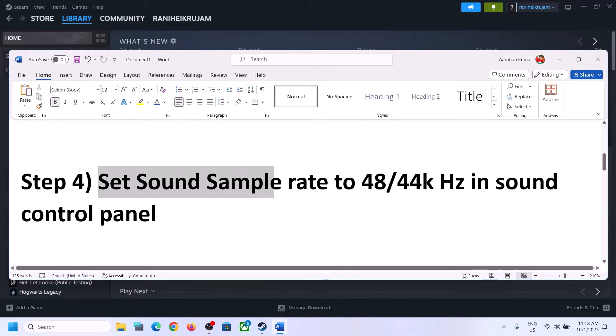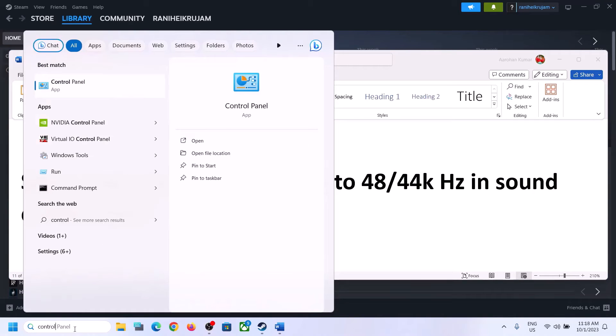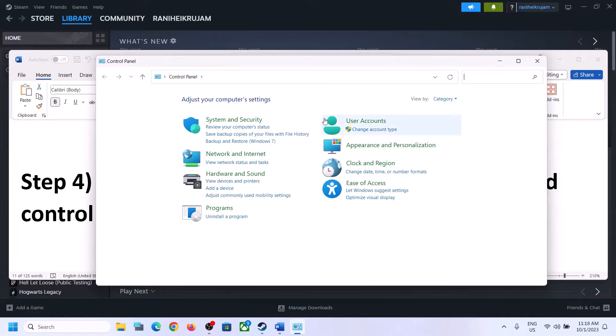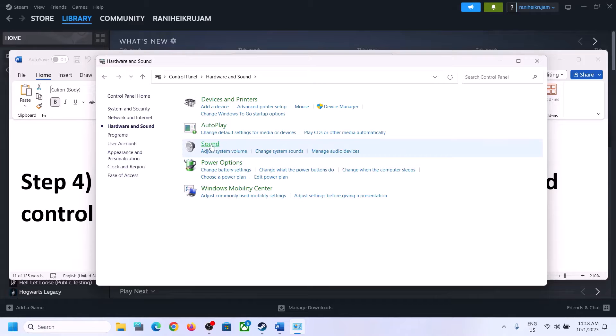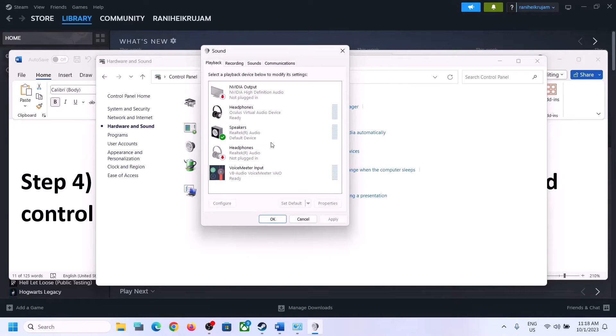The next step is to set the sound sample rate to 48,000 Hz or 44,100 Hz in Sound Control Panel. To open it, type Control Panel in the Windows search box, click on Control Panel, then click on Hardware and Sound, and then click on Sound. This will open the Sound Control Panel.